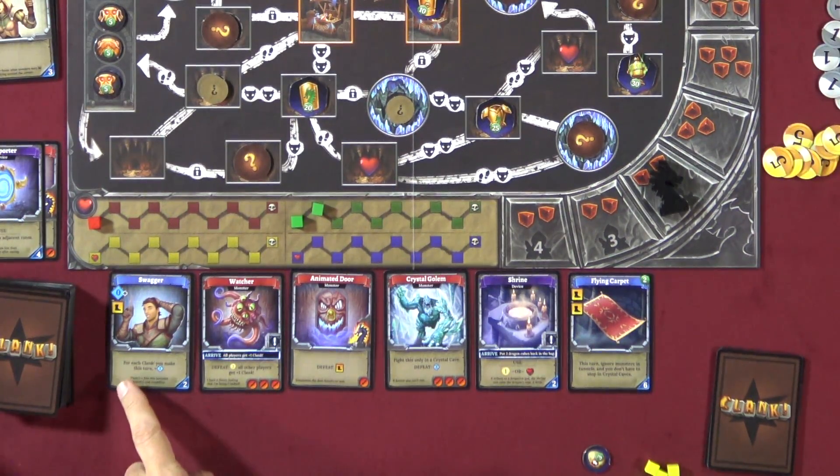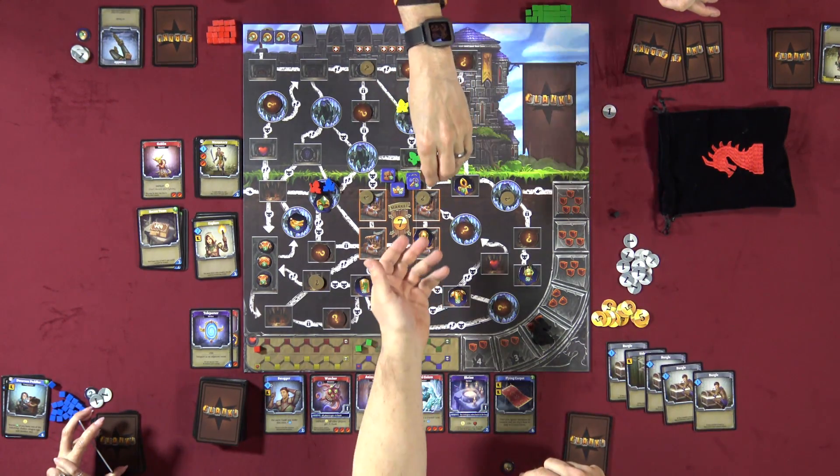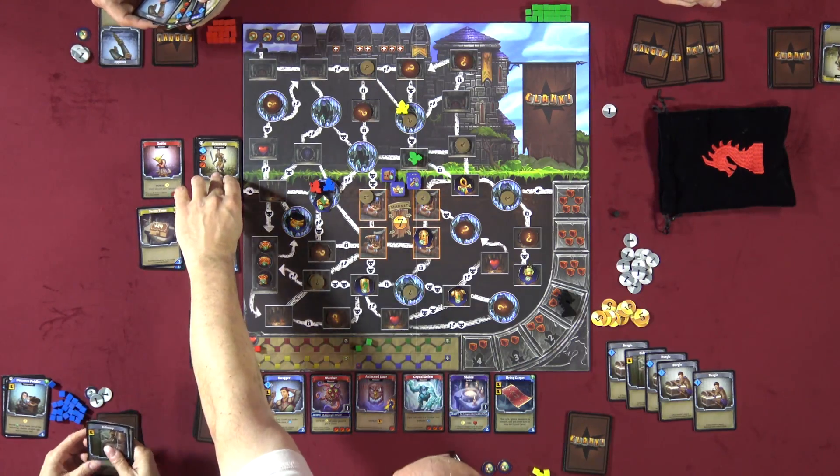Dave draws swagger — a boot with variable skill equal to clank you made this turn on the positive side (minus clank doesn't subtract from it). He moves to the crystal cave and picks up a mystery token — a dragon egg! He also has skill to spend and buys two mercenaries.